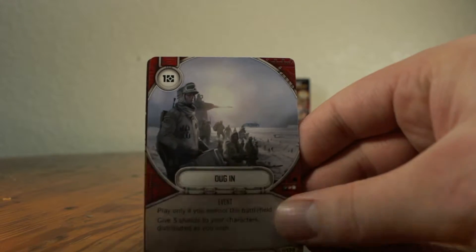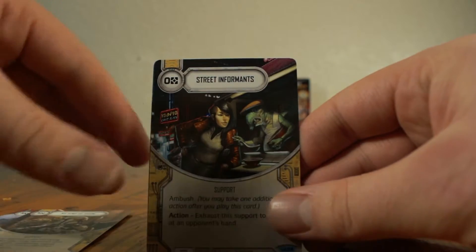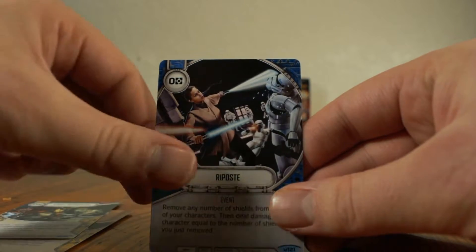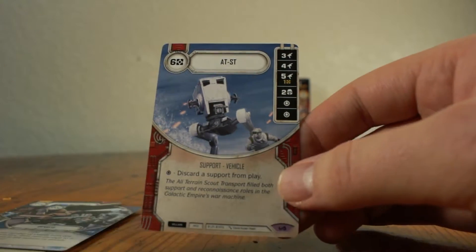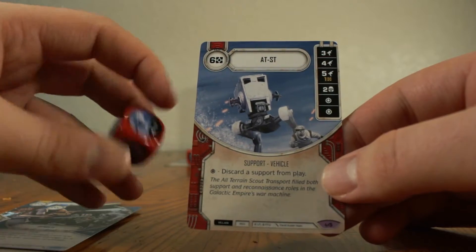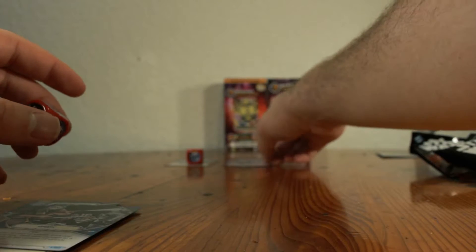We have Dug In, My Kind of Scum, Street Informants. The Uncommon — you will see that's yellow. You will see blue down there for the Commons. And we got an AT-ST vehicle, and this is actually a Legendary — so that's really cool. This is one we haven't pulled before on the channel. Look, it's got 3, 4, and 5 — that's the highest number I've seen on a die yet.